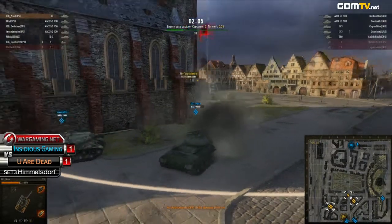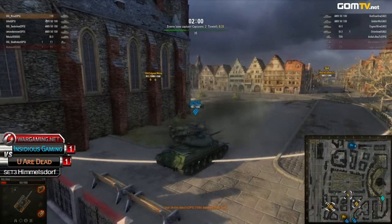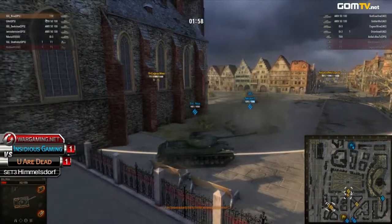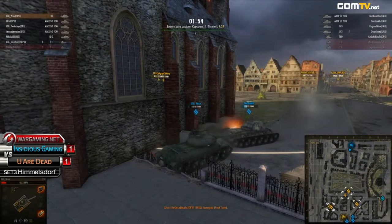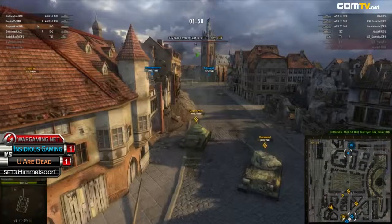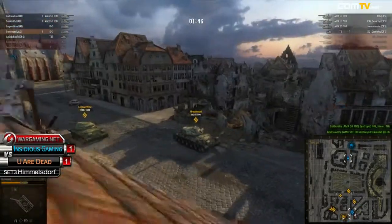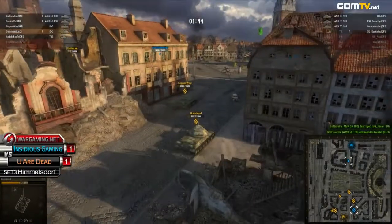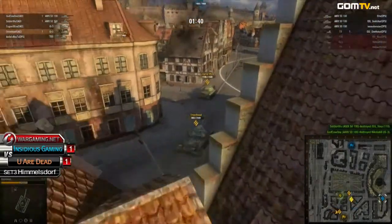Look at Nusa taking so much damage right now. He is doing a great job of surviving long though. Because in Sidious Gaming, all they have to do is spread out their tanks around that church, and look at the angles they're getting from the west, the east, and from the north. So it's almost mission impossible here for UAD — sorry, the other way around — it's impossible. Insidious Gaming are really having a hard time.